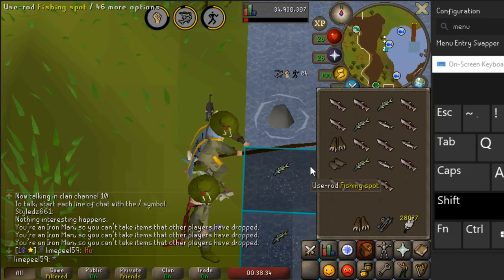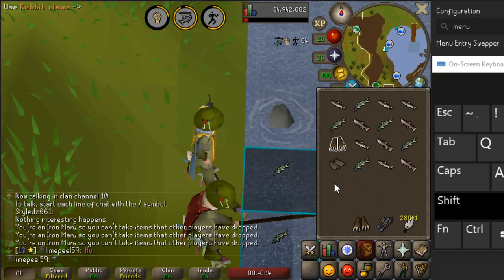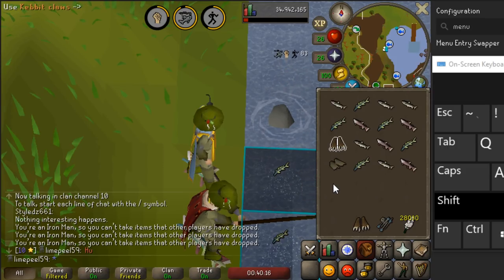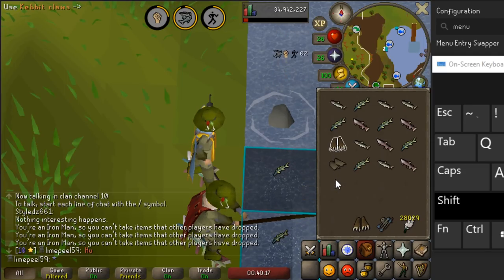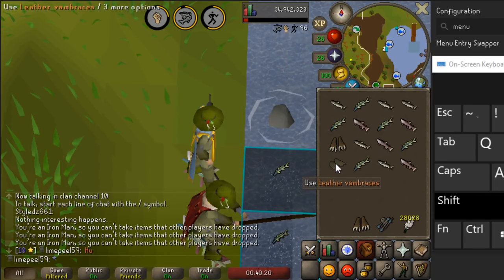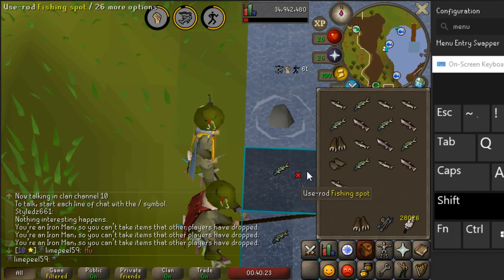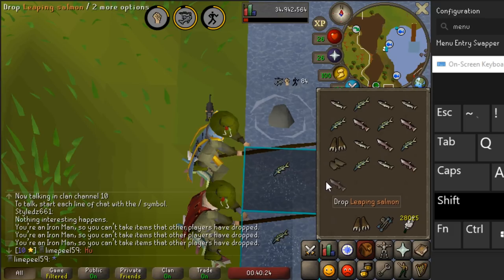Once you're confident with three-tick fishing, all you have to do is add in the dropping. Just like before, click the two items together, but instead of immediately clicking the fishing spot, click the fish right below your two items and then click the fishing spot as fast as you can. It takes time to get used to, but it becomes a cycle. The main difference is a new animation: you'll now sometimes stand still instead of seeing the crafting animation, then the rod hits the water.